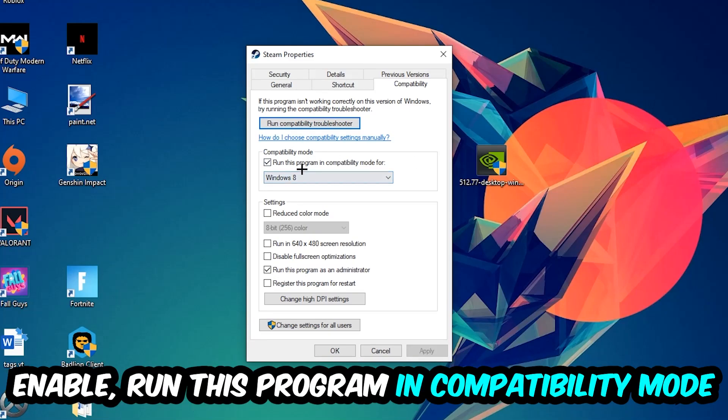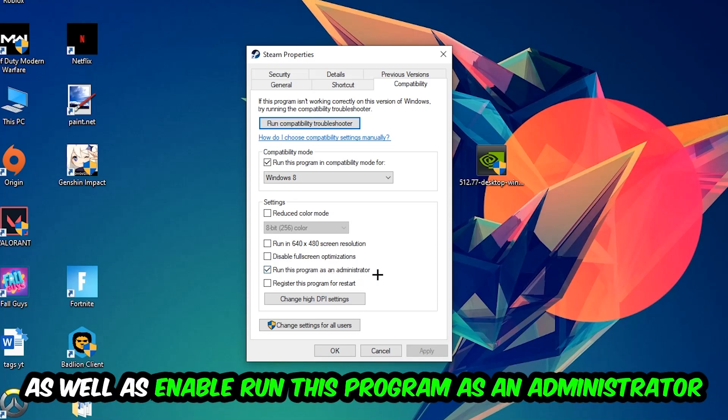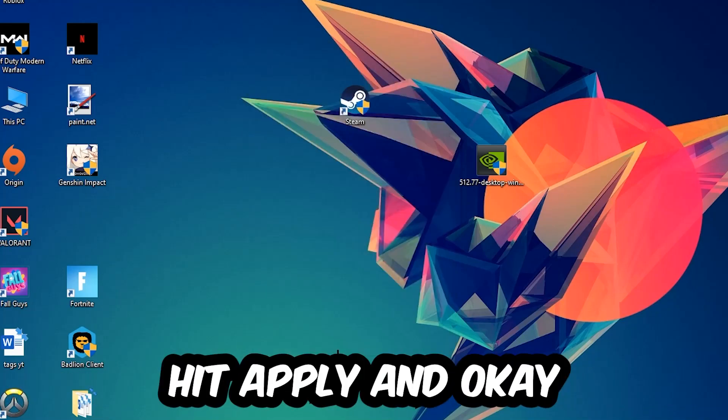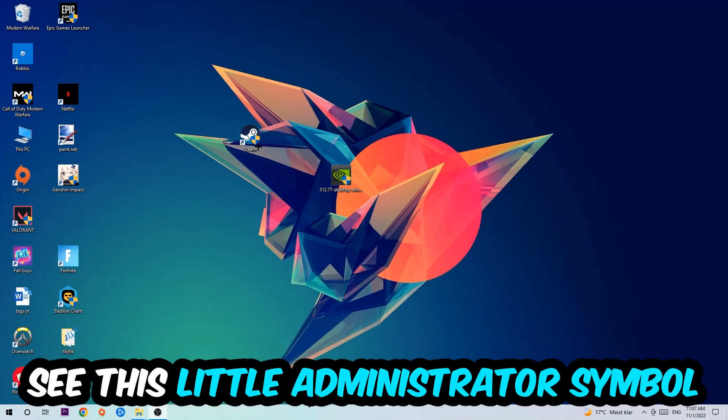Go to the very bottom where it says Properties, click into Compatibility, and copy these settings: enable Run this program in compatibility mode and select Windows 8; enable Disable full-screen optimizations; and enable Run this program as an administrator. Hit Apply and OK. I would personally recommend resetting your PC afterwards.